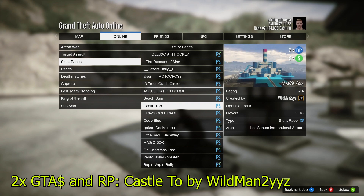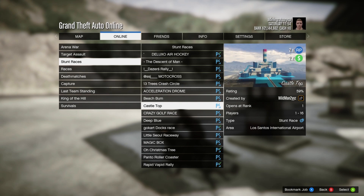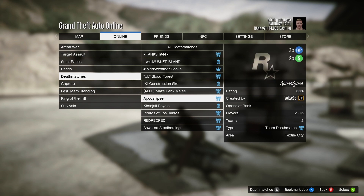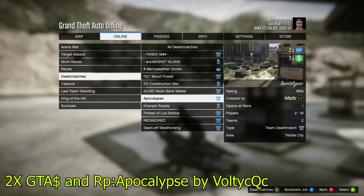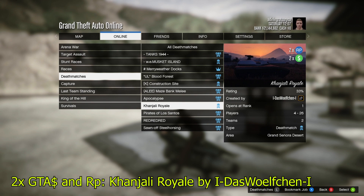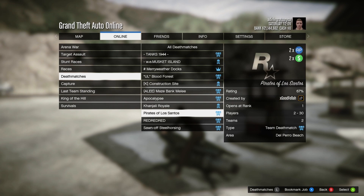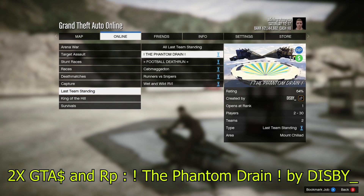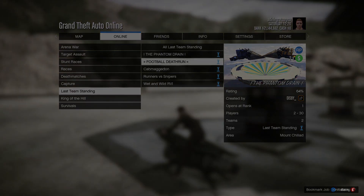2x GTA RP on Castletop and Wildman 2. 2x GTA RP on K Construction Site for Kaizen 24/7. 2x GTA RP on Apocalypse created by VOLTIC CQC. 2x GTA RP on Pirate of Los Santos and the Phantom Drain.